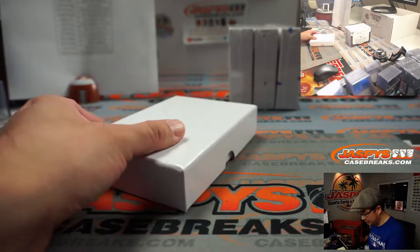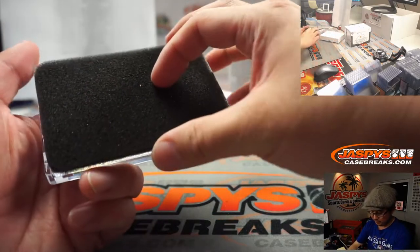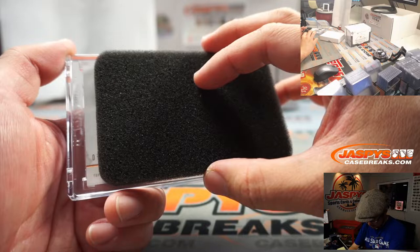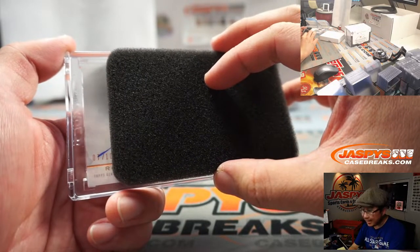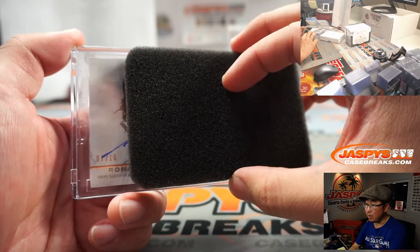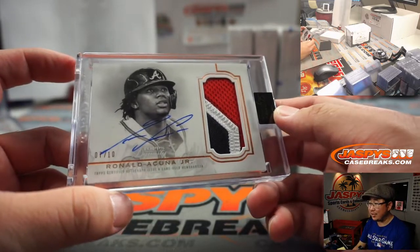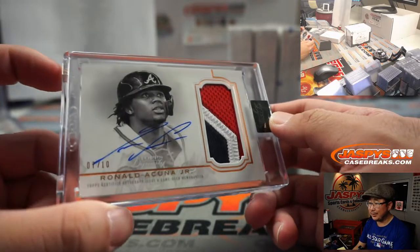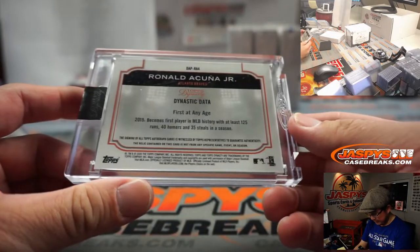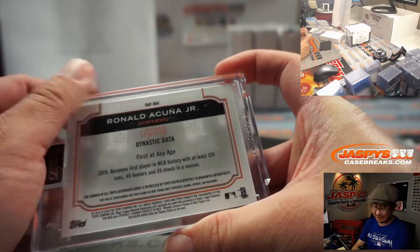Second box, good luck. We've got here — this looks like seven out of 10. Ronald Acuña Jr. Three-color patch and on-card autograph. Yeah, he's pretty good. Who's got the Braves in this? That'll be for Howard Z with the Bravos. Nice. In 2019, he became the first player in MLB history with at least 125 runs, 40 homers, and 35 steals in a season.